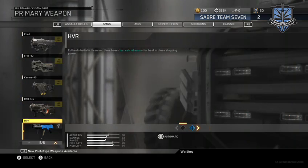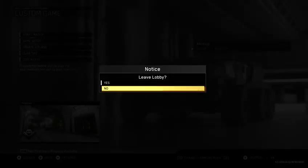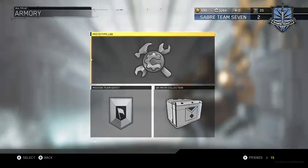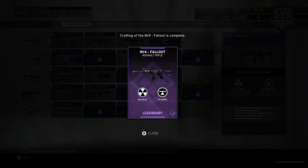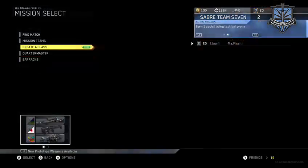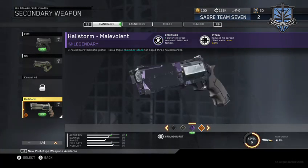Not too much special things that we got. I'll be hoping for the NV4 before it's nicked out — I just purchased that now. For the Quartermaster Armory we got the NV4 Fallout, and we also have the Hailstorm legendary version.